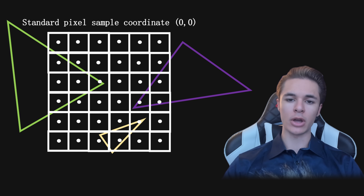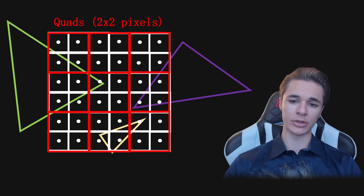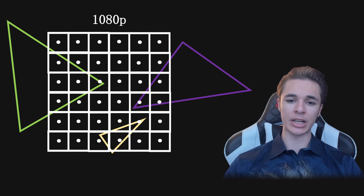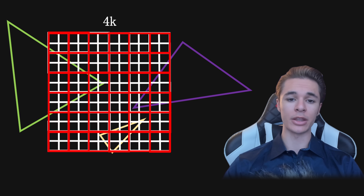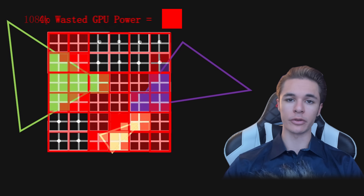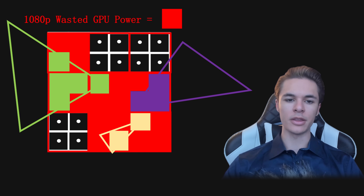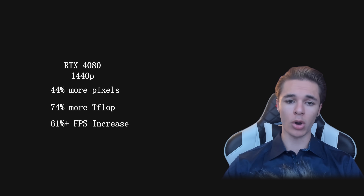This ties back to our discussion on Nanite and quad overdraw. I showed in our Nanite video how non-Nanite rendering can leak performance due to quads created from every 2x2 pixels. Let's say you're rendering at 1080p and you increase the resolution to 4K. As the resolution increases, the size of each pixel — and more importantly, the quads — get smaller relative to the same triangles. Smaller quads and larger triangles are key to reducing quad overdraw, which means less performance leakage. This is why Nanite has less of an impact at 1080p. I was seeing more quad overdraw at 1080p compared to my 1440p counterpart.